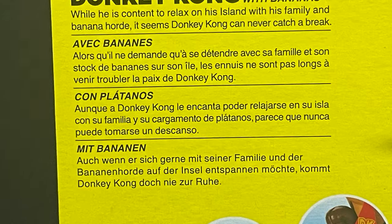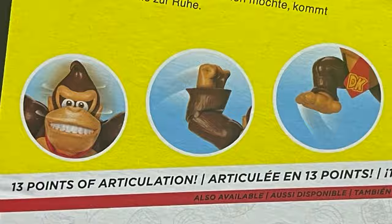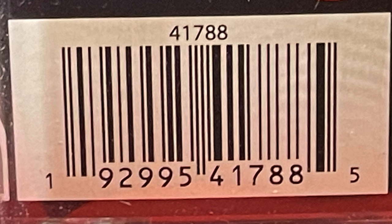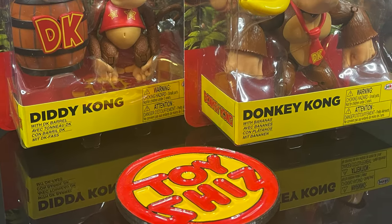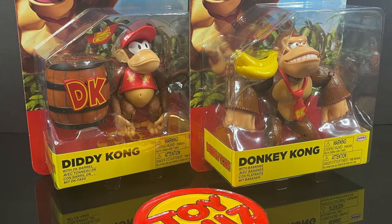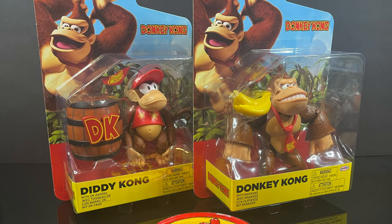If you want to go ahead and screen grab this, you can read up on old Donkey Kong in all sorts of languages. He's got 13 points of articulation — he moves, he dances, he does it all. Diddy Kong right there with his little barrel. These are starting to hit Walmart store shelves now, and I hope you can find some. They're $10 each — you can't beat that. In the meantime, this is gonna be an absolute barrel blast. Sit back, relax, grab yourself a nice hot cup of coffee, maybe put a little banana creamer in there. This is a look at the brand new Jack's Pacific World of Nintendo 2 Walmart exclusive line: Donkey Kong and Diddy Kong.